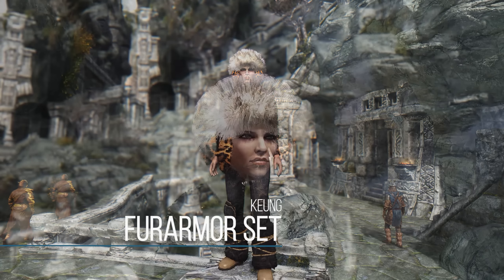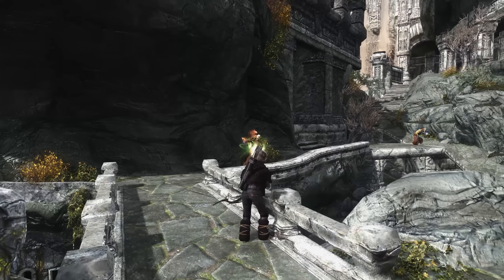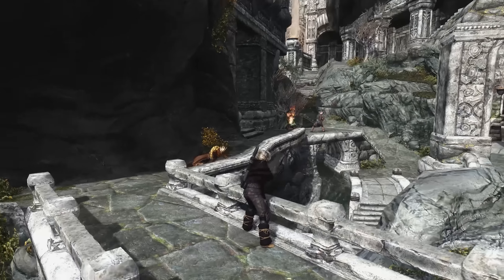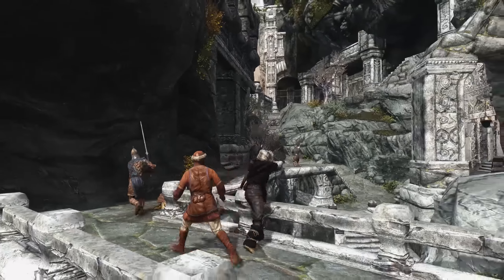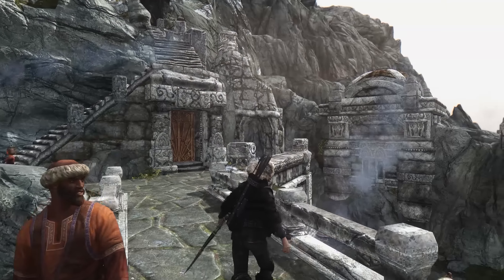Next up we have the Fur Armor Set. This mod adds a whole set of fur armor that's really modular — different pieces for each part of your body, except your legs. There are seven parts: a hat, poncho, gloves, boots, muffler, earmuffs, and a shoulder cape, each with seven styles like black, white, brown, and patterned fur. A really cool feature is mixing and matching these pieces with existing armor — for example, adding a fur brim or poncho to your regular armor when heading into a wintry region. It meshes really well and creates a nice aesthetic.